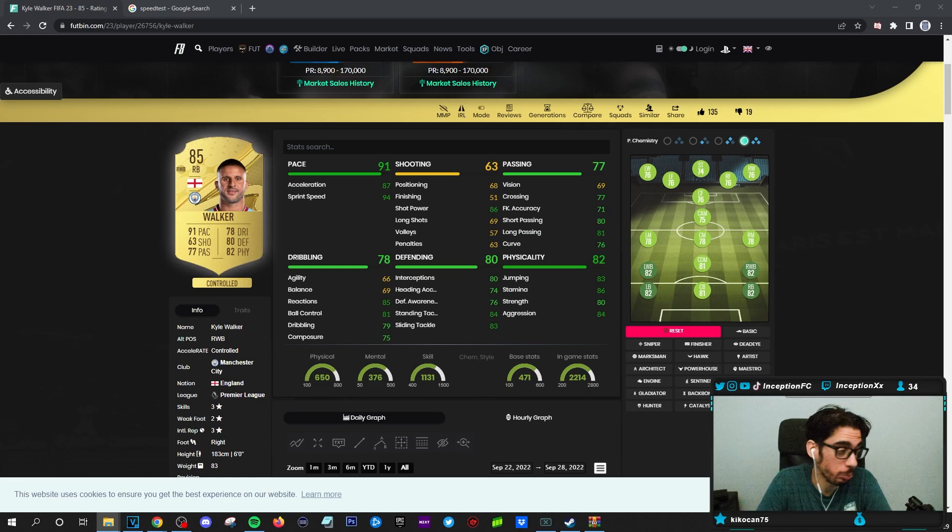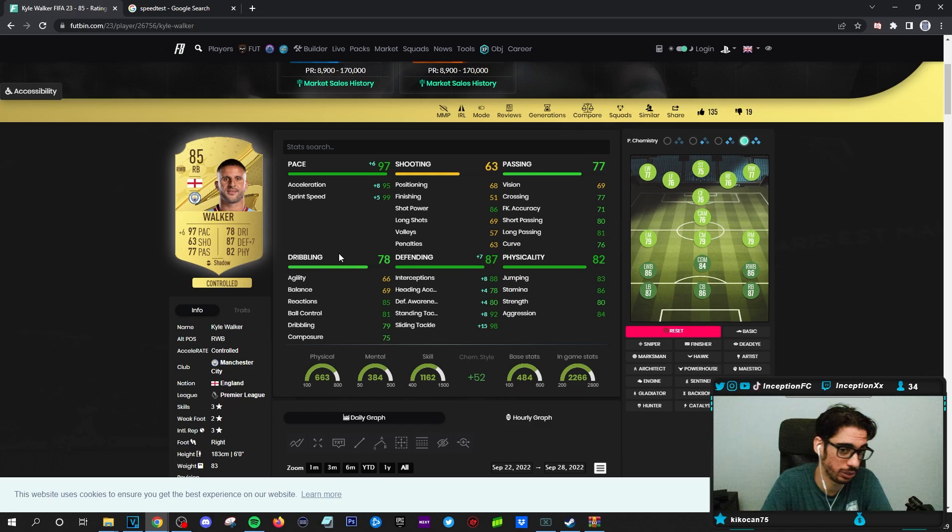This card could be very nice to use. I'm not going to lie to you guys, because look at his base card stats — Pace already being super up there with a plus eight, plus five capability on that shadow chemistry style. Dribbling is not necessarily a super relevant thing to look at when it comes to these types of cards.